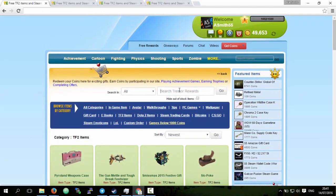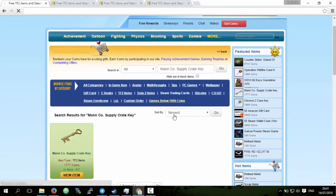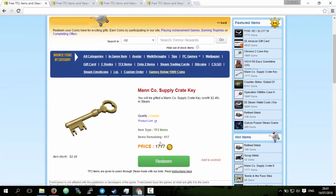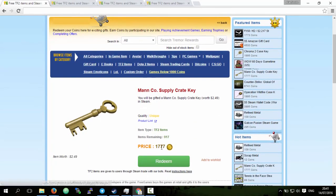What I'm going to focus on is what I get from this website, which is MannCo supply crate keys. If you search for that, you can see here - MannCo supply crate key. If you click on it, this item is only 1,777 coins and I have 49,000, so you can see I can buy many, many crate keys.